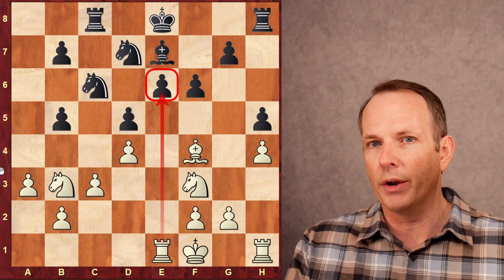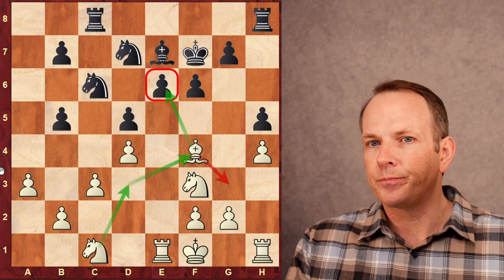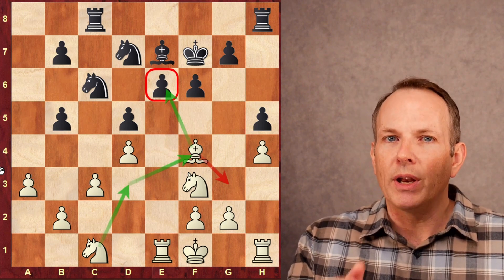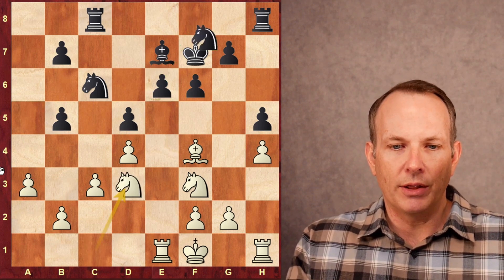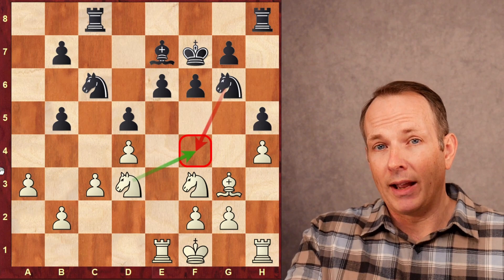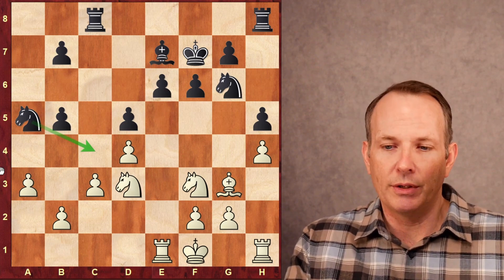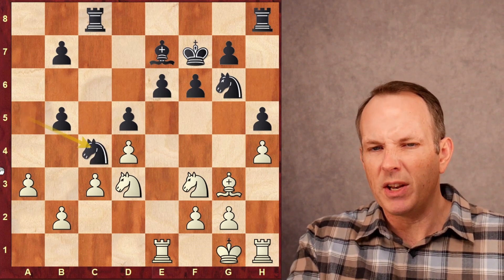Firouzja immediately plays rook to e1, taking aim at the e6 pawn. King to f7 defends. Now knight to c1 — he's saying: I'm going to let black do what he wants on the queenside, but I want to play the knight to d3, move my bishop, and then play the knight to f4, so the knight at f4 and the rook at e1 will both attack e6. Knight f8 defends the pawn. Knight d3, knight g6 hitting the bishop, bishop to g3. If white's knight lands on f4, black can just take it off the board. But now knight to a5 — black is able to get the knight to c4 as he originally wanted.